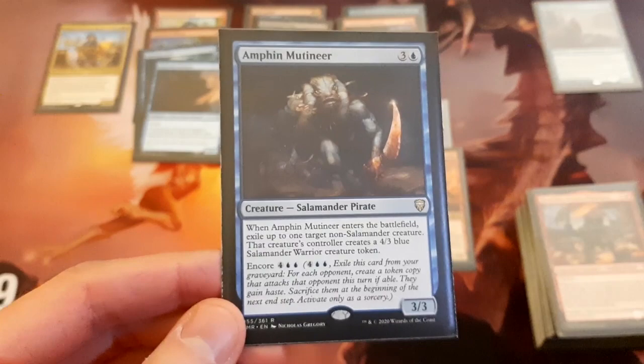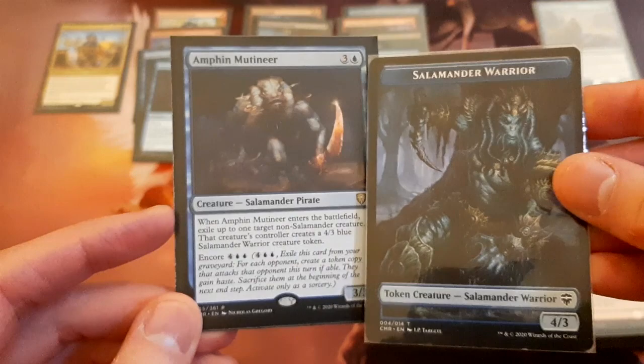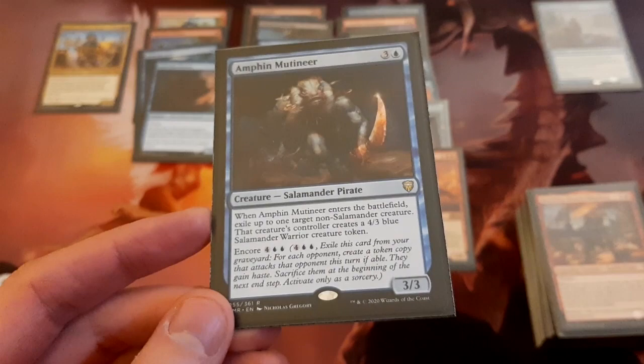Amphin Mutineer is a really cool card from Commander Legends — a 3/3 pirate for 4 mana. When it enters the battlefield you can exile up to one target non-Salamander creature, and that creature's controller creates a 4/3 blue Salamander creature token. So it's kind of like a Pongify on a creature. It also has the Encore ability, which is super good on this creature because later in the game you can Encore it and exile one thing for each of your opponents. Super good.